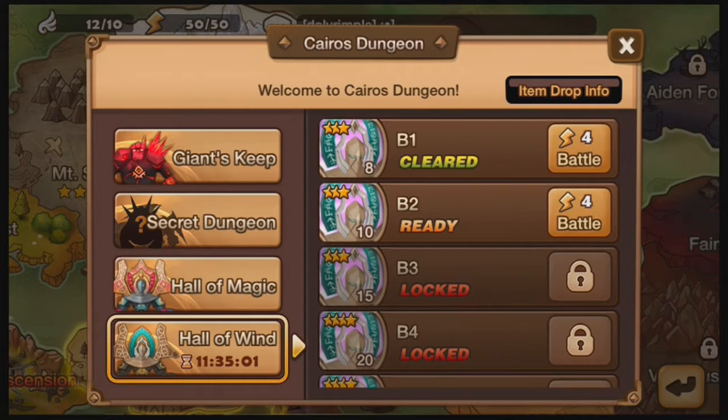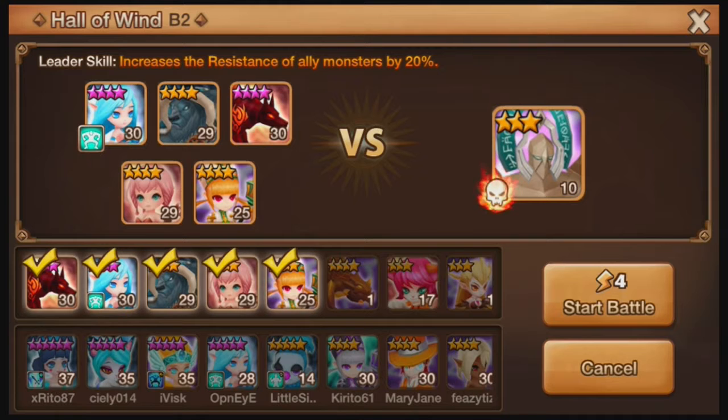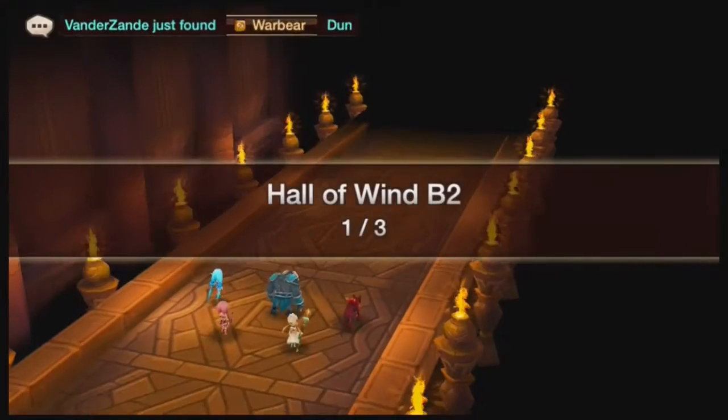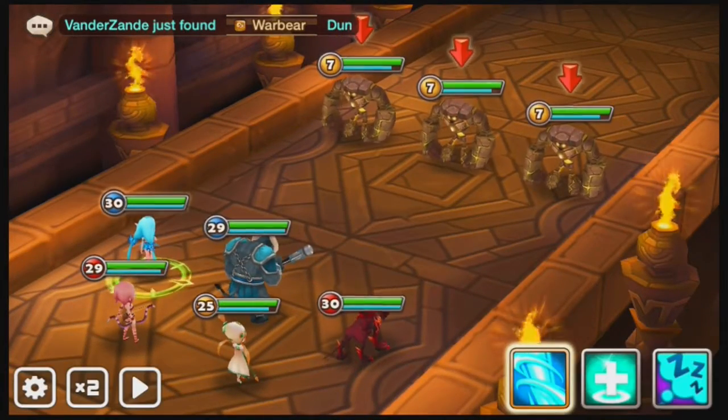I won't do Floor 1. I'll just start from Floor 2, and I'll do 3 and 4. I should be able to do Floor 4. Anyways, B2. This is the Hall of Wind, so it's going to be Wind Monsters. It sucks that I have two Waters, but to compensate I do have two Fires and they both have very high offense. And then I have the Apecian Priest which is neutral, but that's to heal and support. Let's go ahead and begin. It's going to be pretty simple to take care of Floors 2 and 3, but Floor 4 is the one that might get a bit challenging. I'm pretty sure I will be okay though, because I did just awaken another monster, so I did improve the stats a bit more overall.